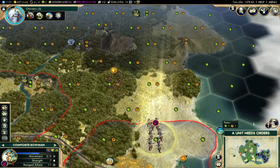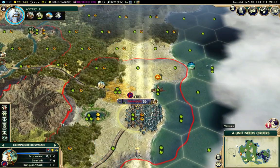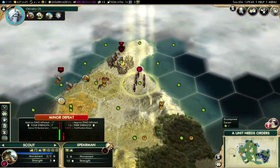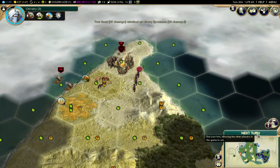Somebody else cleared the camp — I wanted the gold, but I won't complain too much about that. I'll put my bowman away. We've healed there, so we'll actually work on clearing that.